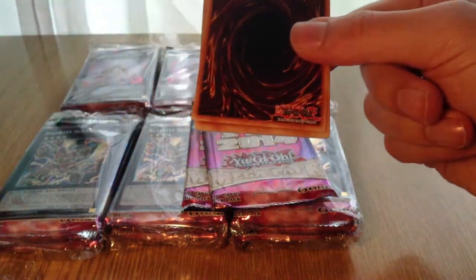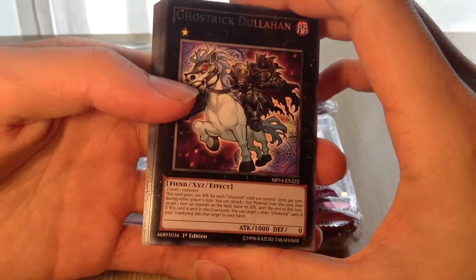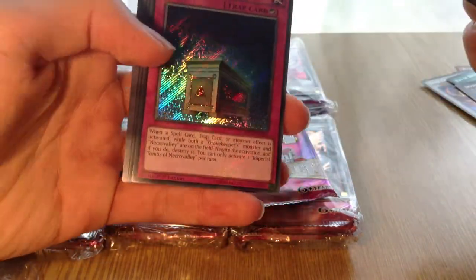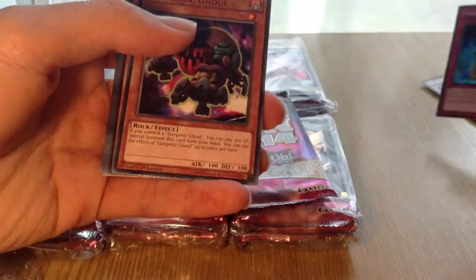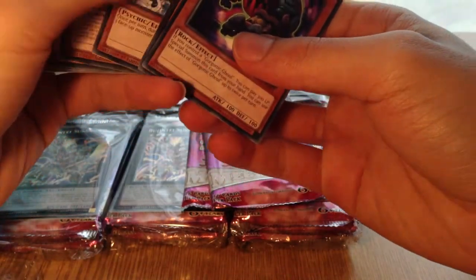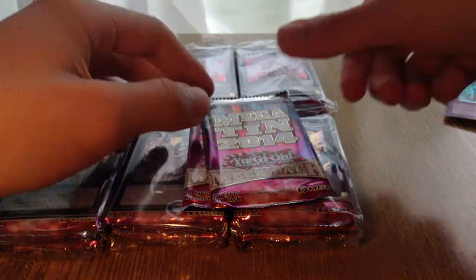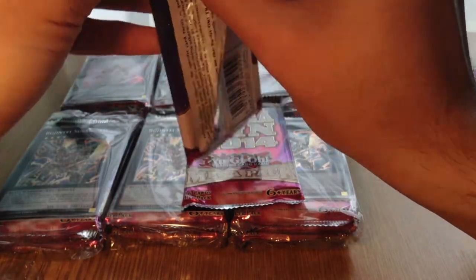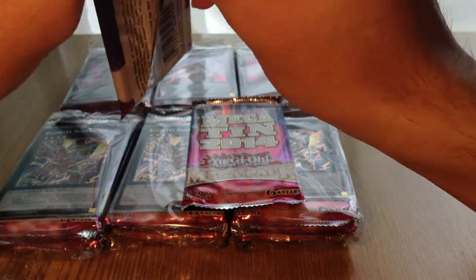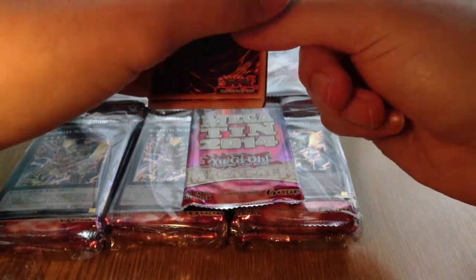Next pack: Ghost Trick Dullahan — I think that's my first one of this, I haven't seen this at all — Return of the Monarchs, Bujingi Hare, and an Imperial Tombs of Necrovalley. That's nice. I think it makes it really budget if you want to make Gravekeepers — you now have Imperial Tombs as a pretty easy to get card. Although I might just be pulling it quite a lot, which isn't a bad thing because it's a really good card. It's like the Infernity Barrier of the deck.